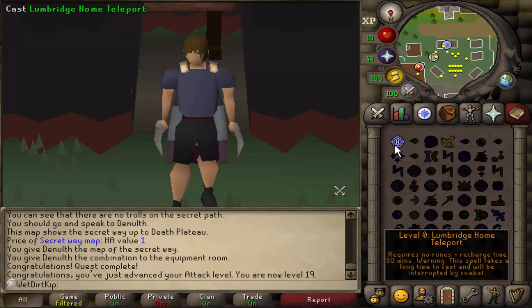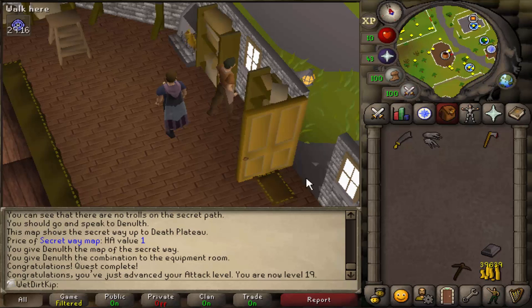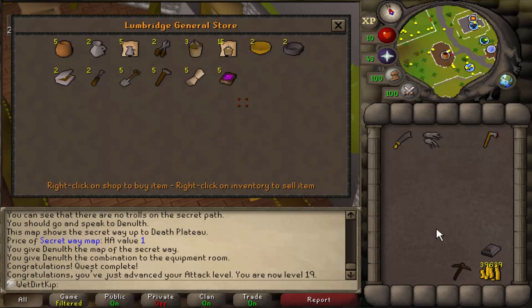So let's home teleport and get this thing started. For the first method I want to try, I'm going to empty out everything I don't need — everything besides the bronze pick and the GP. There are the prices of everything we're selling, because this is all we need.